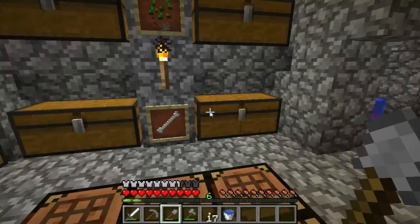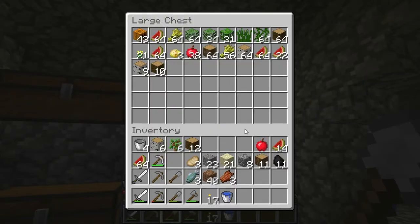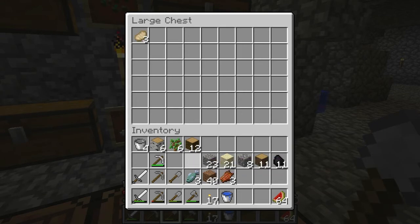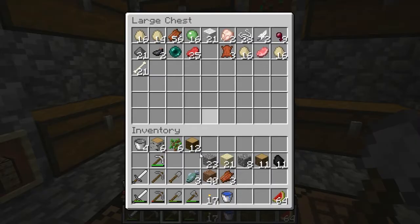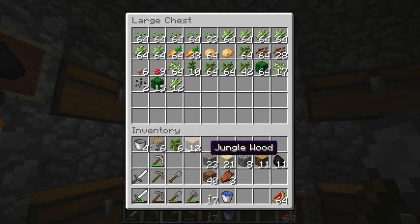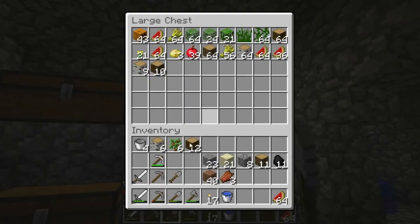Sadly, I can't build a cobblestone generator in the nether that I'm aware of yet, because you can't use water. But it's one of those things I plan to eventually work around. I'll put the cooked pork chop here — fish can go back in there for now.